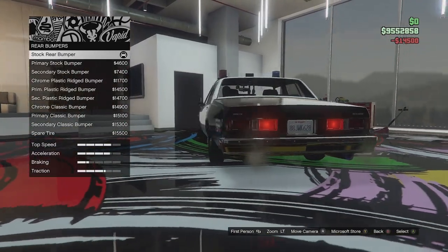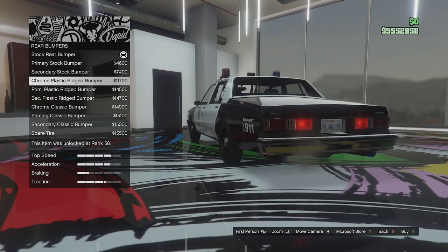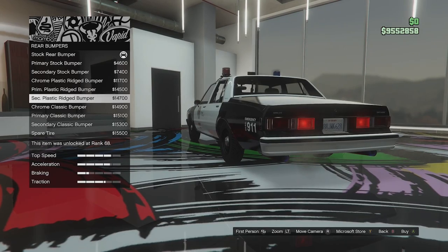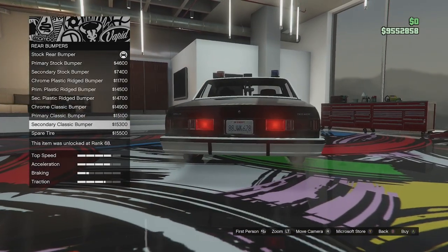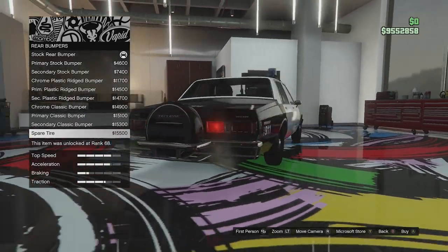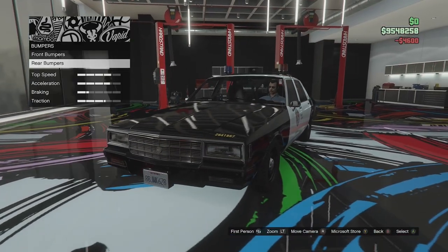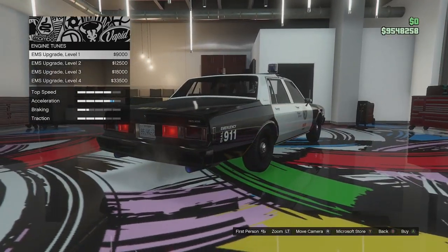For the rear, I'll just match it to the front. We've got the stock bumper in primary or secondary, the ridged plastic bumper in primary and secondary, the chrome classic bumper in primary and secondary, and we can actually go for a spare wheel — same as the civilian version. I'm just going to go for the standard bumper in black. I think that looks quite good. I'm just trying to remove a bit of chrome — I know chrome looks good on old cars, but I want this thing to look quite mean.